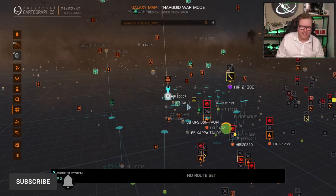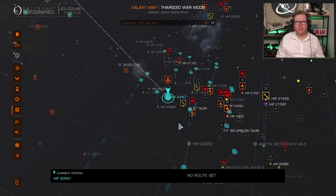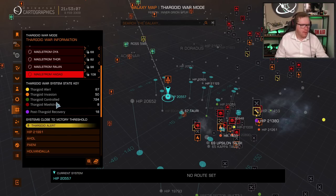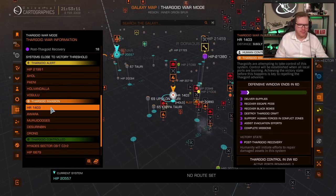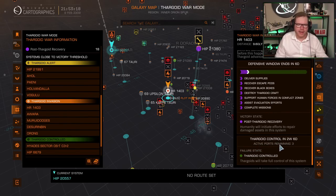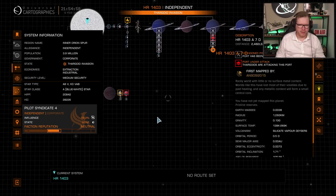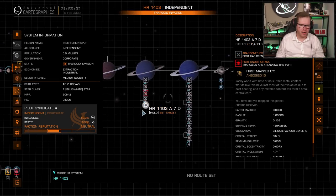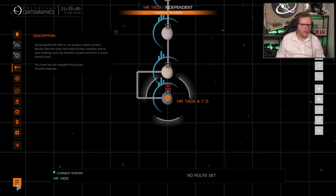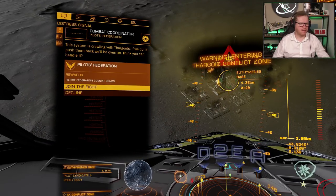I recommend going for conflict zones around stations in invasion systems, as they spawn a lot of Cyclopses, and we are hunting Cyclopses — that is the only type of Thargoid we can kill with this burst damage. Head to the Thargoid war information, scroll down to Thargoid invasion, and find a system in invasion that still has active stations. I prefer surface sites because at a surface conflict zone the Thargoids won't deploy a Thargon swarm, so we don't have to deal with that. Let's join the fight.